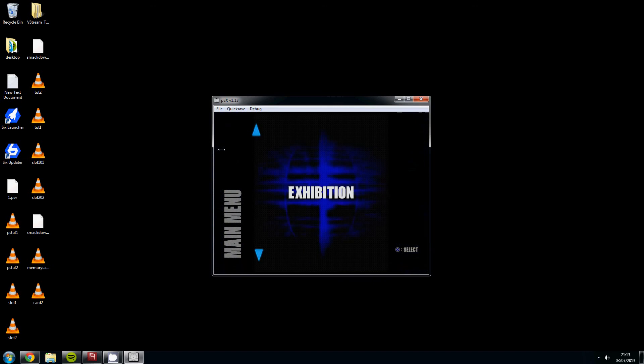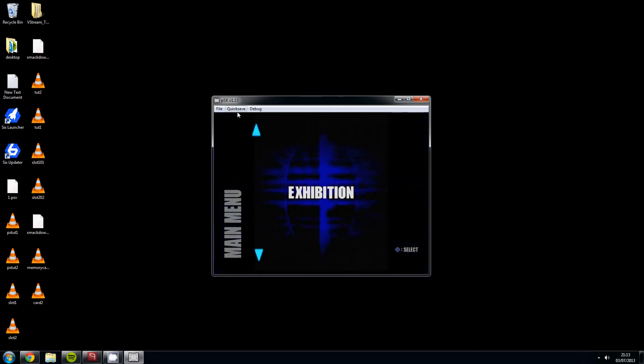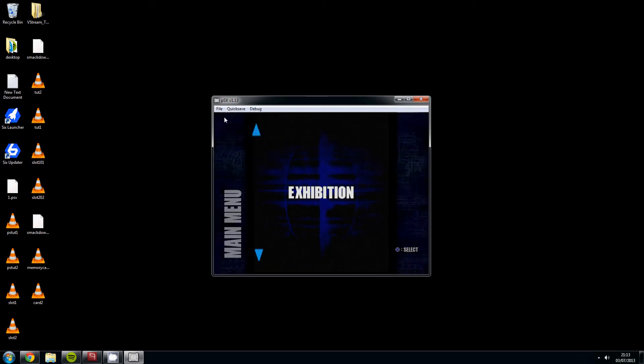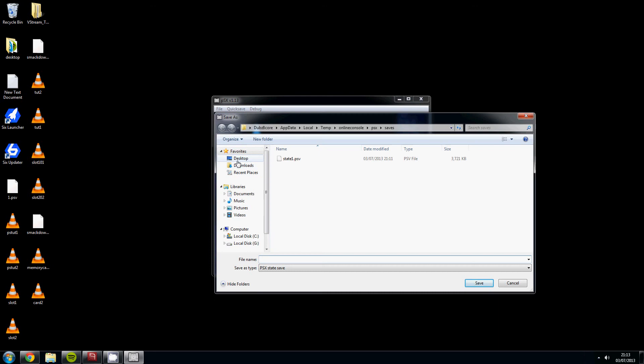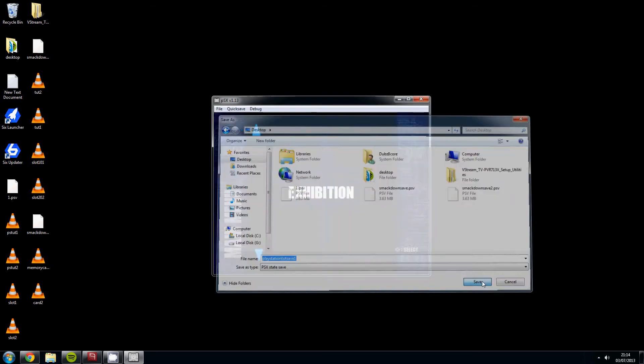Now it's loading from your newly created and formatted memory card. There is an easier way to save using the PlayStation emulator: the Save State. Don't use the Quick Save option because that saves to the temporary Java cache, meaning you'll lose everything. Instead, go to File, click Save State, choose the folder you want to save to, and name the file — we'll call this one 'playstation tut save one'. Then click Save.